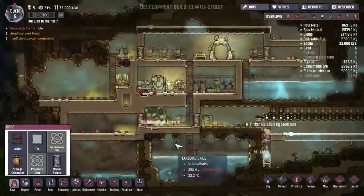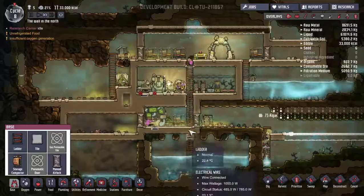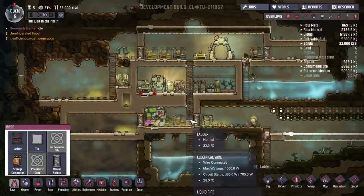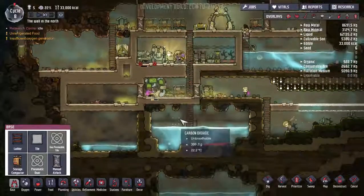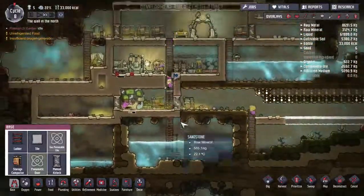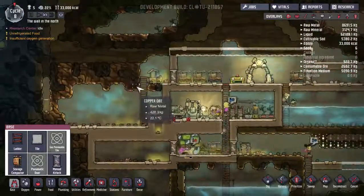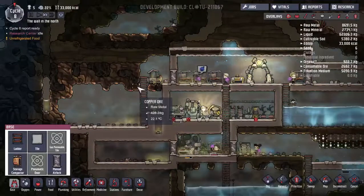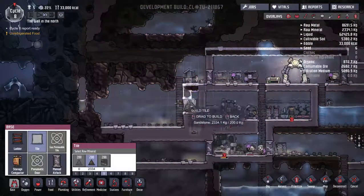You don't have any power, so we are having a bit of a power issue. Maybe we need a second generator. I need to take a look at the combustion stuff - I've never really gotten into that. We do have coal over here - that's kind of the other thing. I should replace these two tiles with actual tiles.